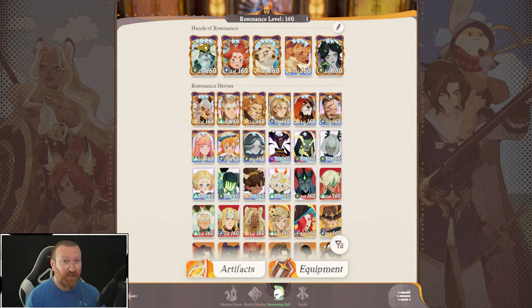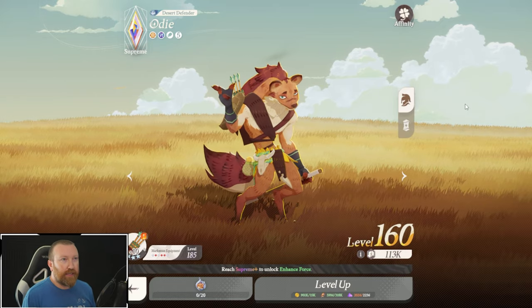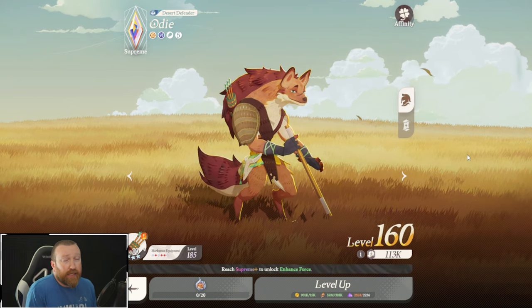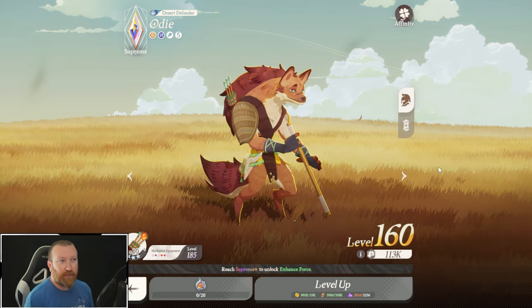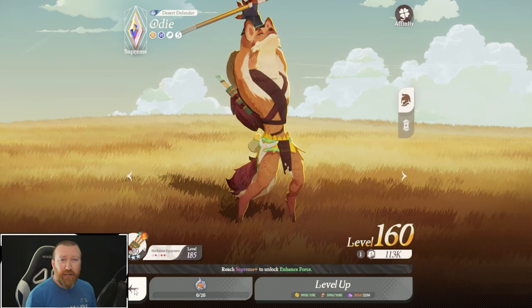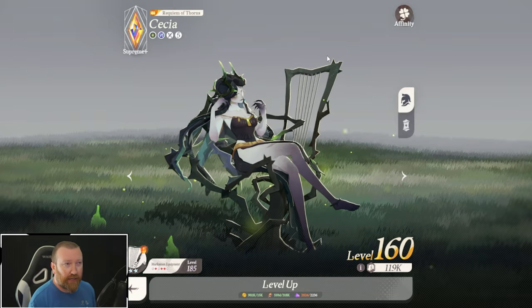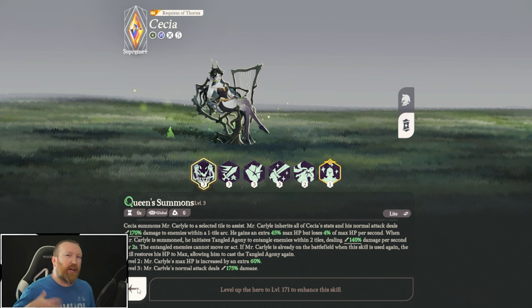Your damage carry heroes — this one is important. This is going to be pretty much Odie in almost every situation. Odie is just the best of the best. If you get him up to Supreme plus you get his exclusive unlock and he's even better. Most of the time, Odie is actually the one that gets targeted by that snow stun ability, so keep that in mind. But you can use Odie at any power level. Just like Cessia — you can use her at any power level, but Mr. Carlisle is probably going to be dead a lot, so she's not at the top of the list.